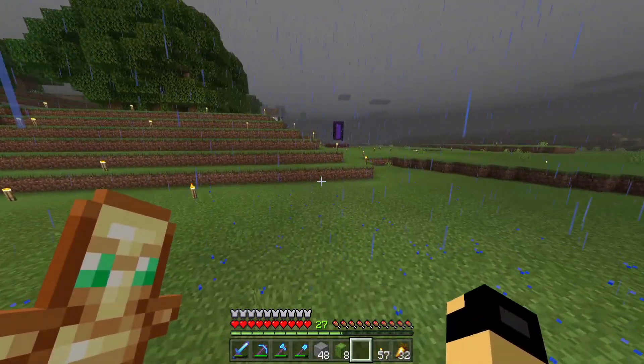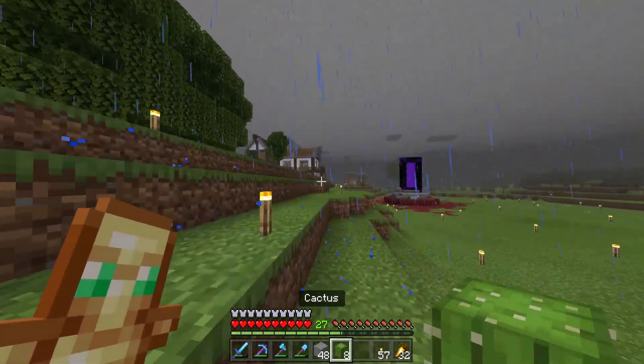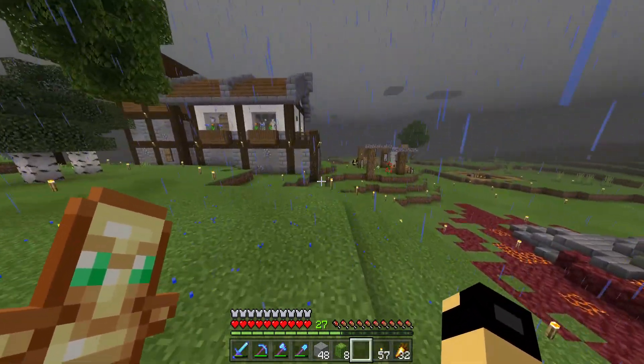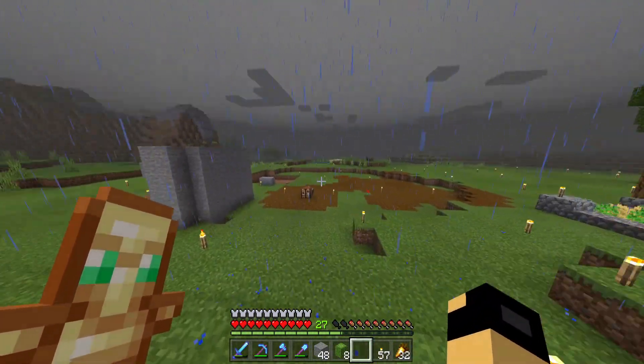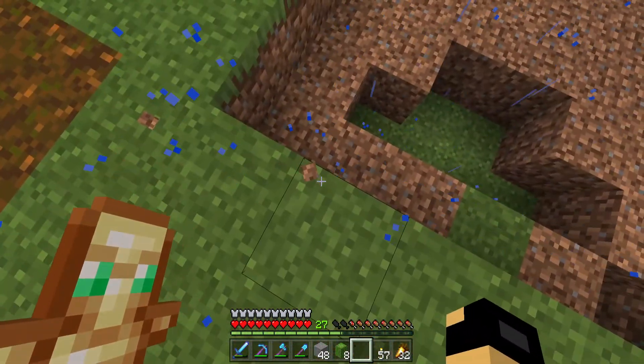Of course this is going to be the cactus farm. Eight — that's actually enough to build two layers of this. Now, usually I'd build these way larger, but I'm going to be building a pretty tiny cactus farm. It's going to have several layers though — this is going to be a very tall and very deep building.